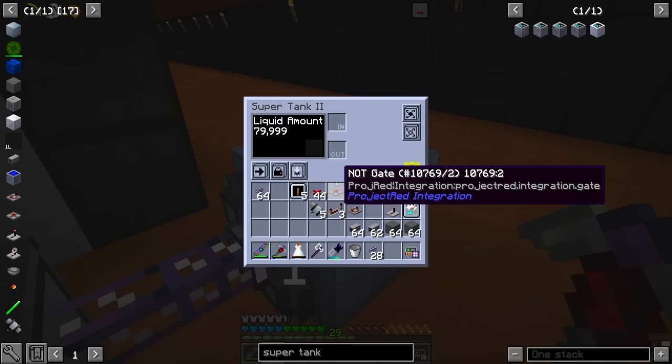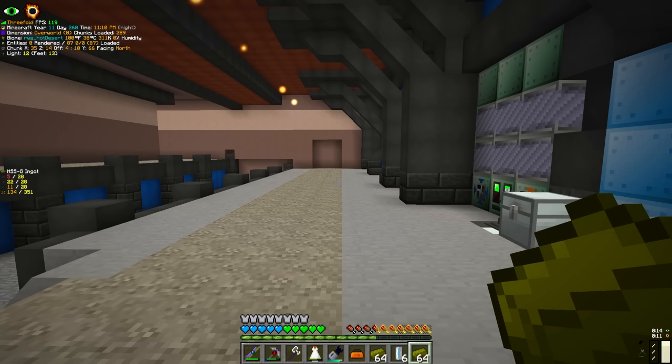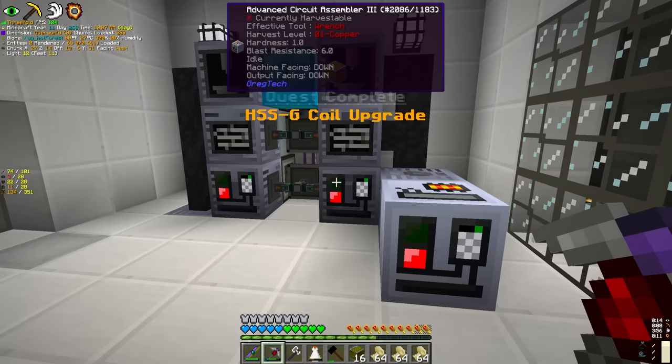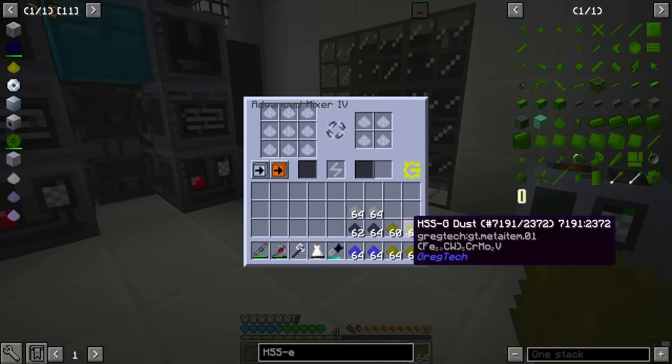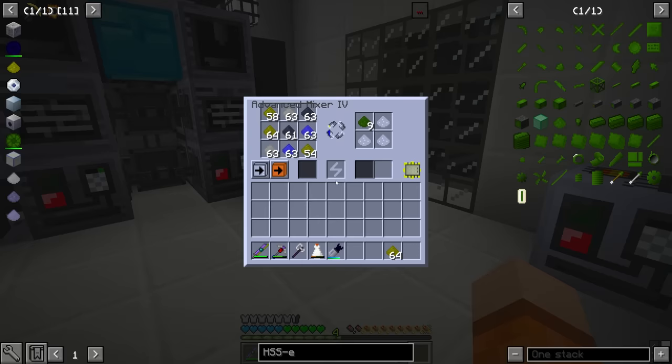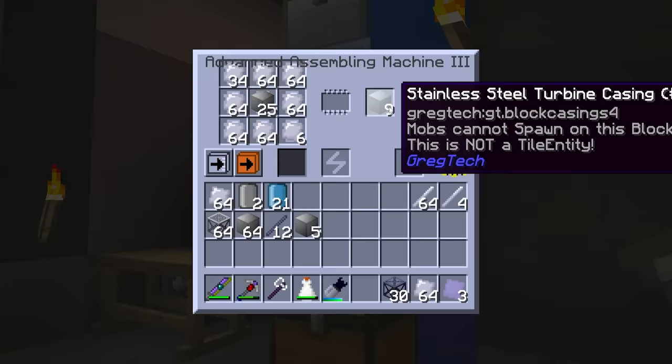Second is power generation. We're going to use benzene, which burns for 360,000 EU per cell, and run that through large gas turbines. The turbines we prepared last time and the only thing missing was the turbine rotor blades. We invested in the IV assembling machine and used HSSG to craft the next tier of EBF coils, giving us higher heat capacity and a greater discount on EBF recipes. This also allows us to cook HSSS, which we mixed in the brand new IV mixer - that's the material for the turbine blades. With this configuration we should expect to see 7,956 EU from each turbine, which is over 1 amp of LUV power.